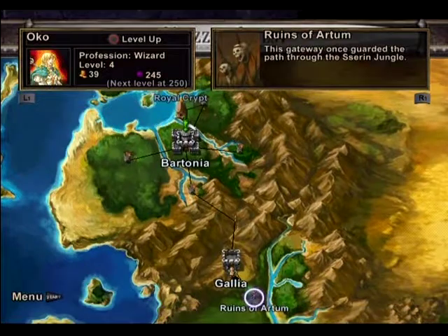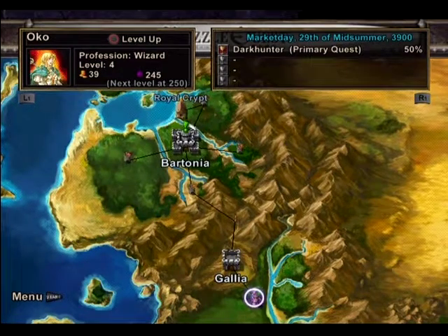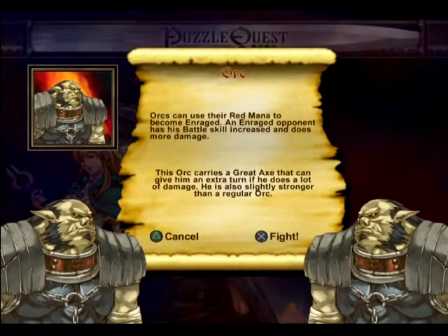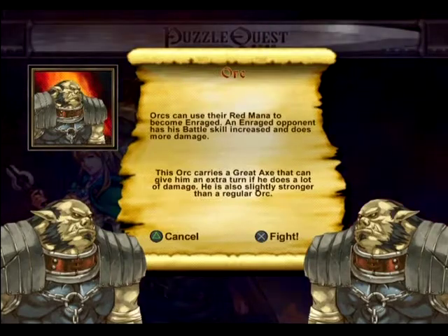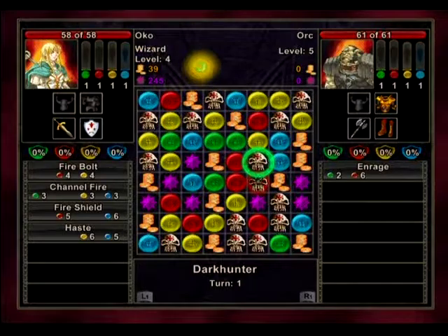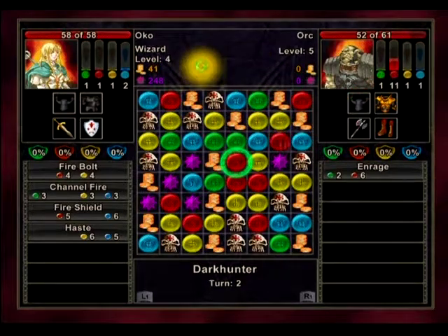Ruins of Ardham — those ruins of Ardham. No complaints. Orcs looking for help — I guess that means fighting. Orcs can use Red Mana to become Enraged. When enraged, the opponent's battle skill increases and they do more damage. A great axe gives him an extra turn if he does a lot of damage — he's slightly stronger than a regular orc. Obviously I'm more cunning than an orc. Off the bat I can get three in a row — actually, let me try four in a row. I'll just take the W! Outstanding — nine right off the bat, so I'm in the lead.